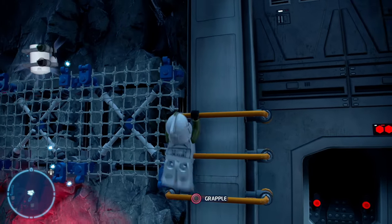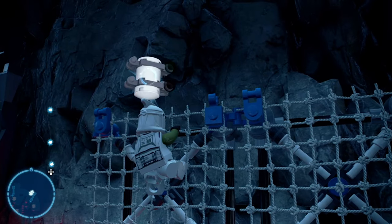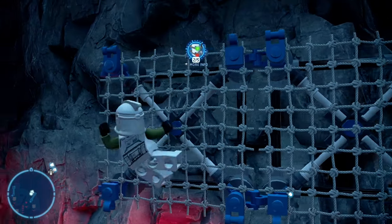Once you have deployed the nets, grapple up to those railings, climb up the railings, and then climb onto the nets. Then climb to the top of the nets and you will be able to collect the first minikit.